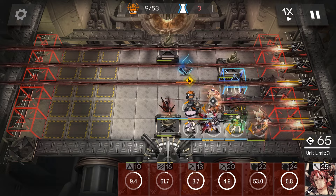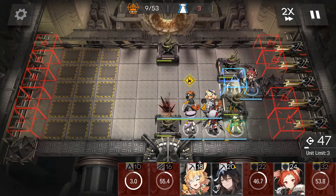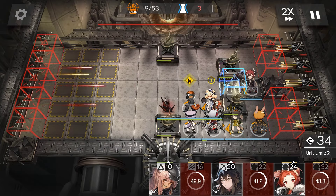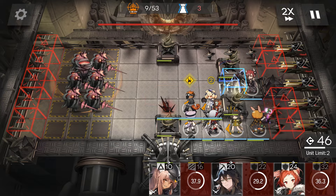Once W breaks that Core, stop her skill. Then we'll bring back Hummus — in that spot you can hit both cores. Bring back one of the Snipers from that corner; you can help with both. Then save your best Sniper.